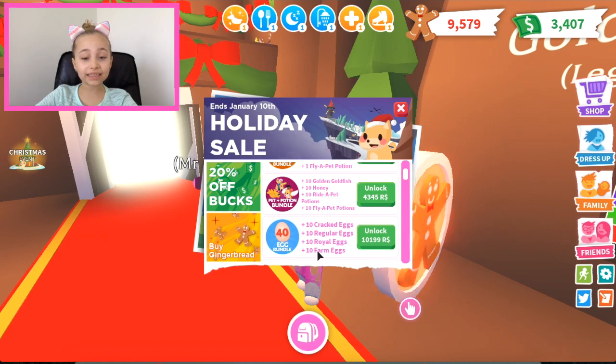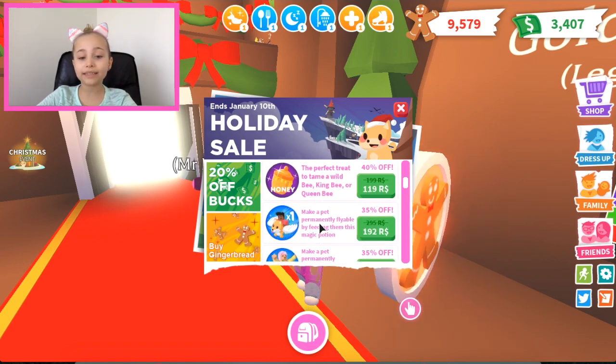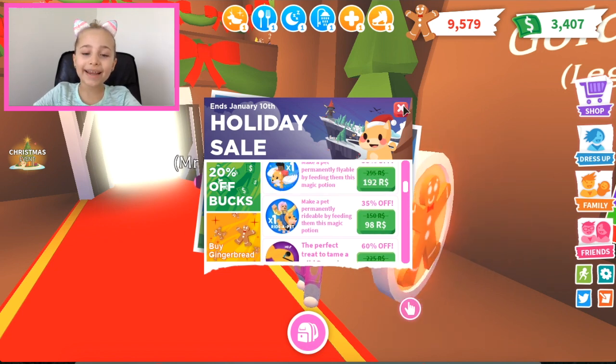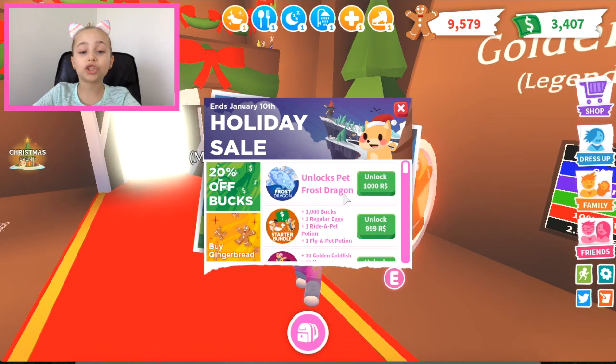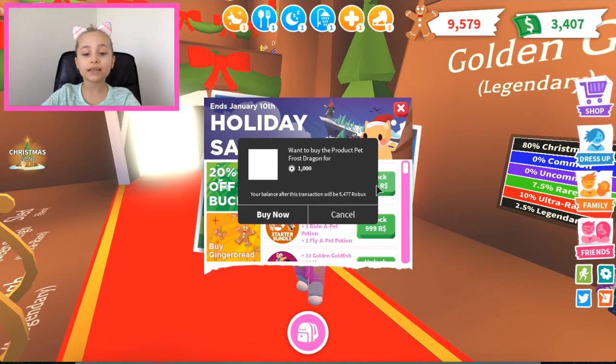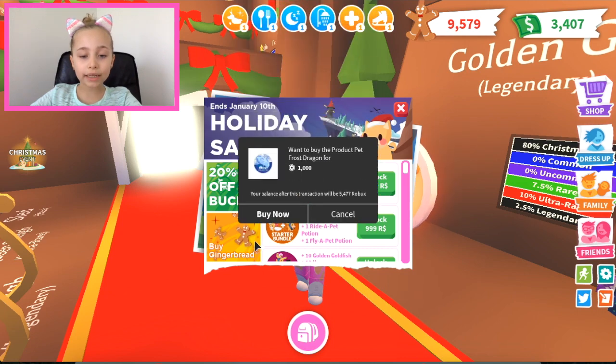That's it — the rest of the prices are cheaper too. So I'm going to buy a frost dragon. I sold my toys to get the money, and now I will buy one frost dragon.